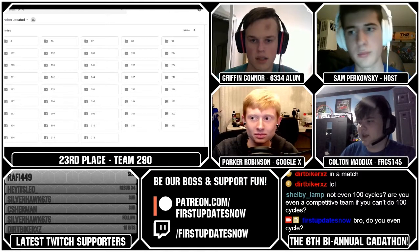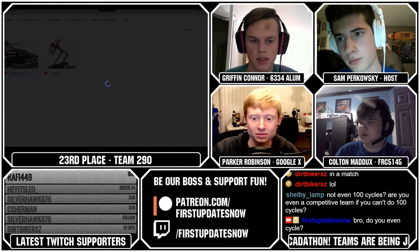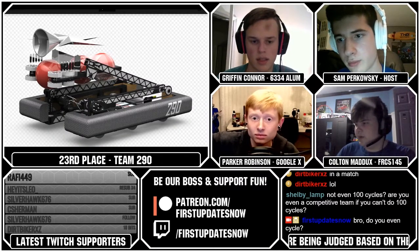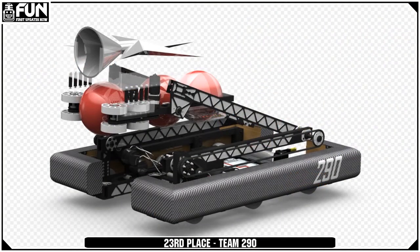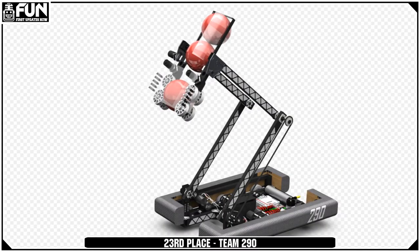Team 290 had a short bot with arms that reminded me of 971 in 2016. It would fold up and shoot balls into any level of the tree. They plopped a star scoring mechanism on top, but based on how it looks it doesn't seem like it would hold it very well. The weight savings patterns are pretty cool. I tried to measure and I think Colton measured too — the arm didn't look nearly tall enough to score the star, even though their documentation said otherwise.